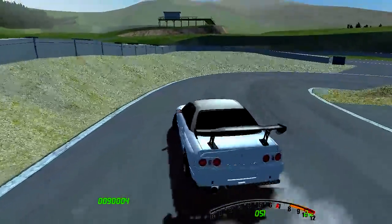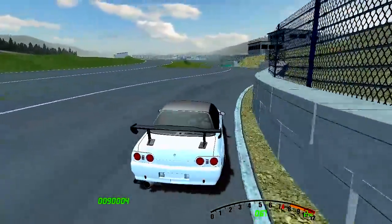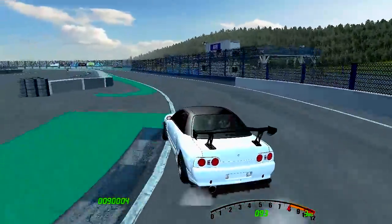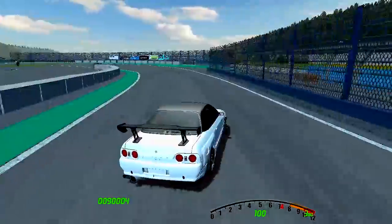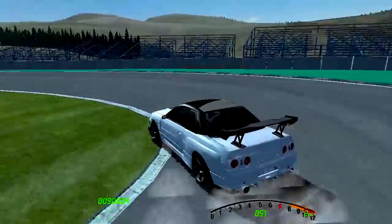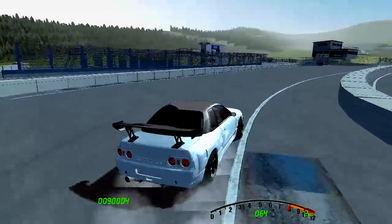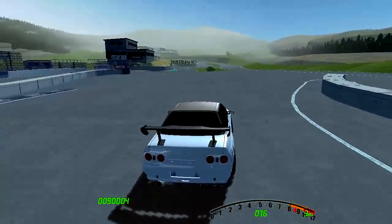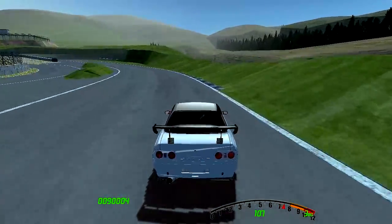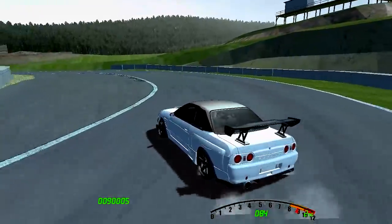I really like how this car looks with the wide body. It's not an R32 GTR but it looks like one, and it has an RB26, so it's essentially a GTR. Even though underneath, the car is completely different — the suspension and powertrain have nothing to do with the Skyline. This car is so good, even if it's not drifting too well right now.